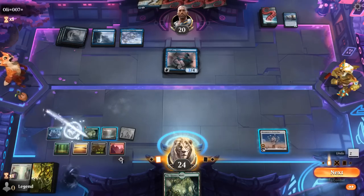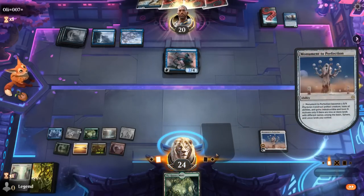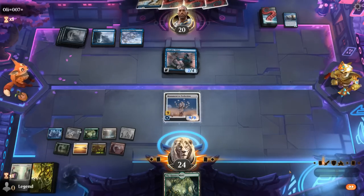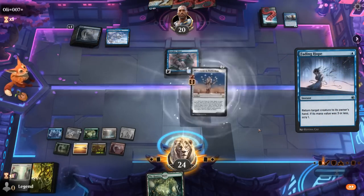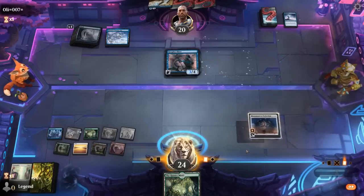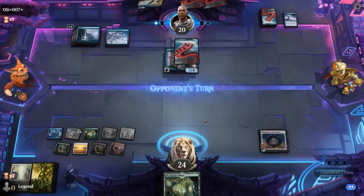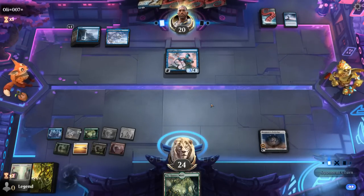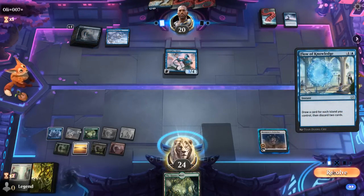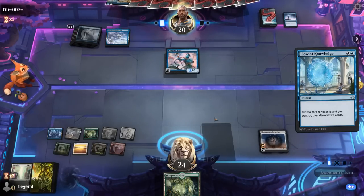We'll leave Mirex untapped. Opponent does appear to have a bounce spell — so we replay Monument and hope there's no Negate. It resolves, so we can either activate Monument for an extra land or turn it into a creature, but since it has summoning sickness we may as well get another land. Flow of Knowledge is bad news — they may be able to string together enough interaction to kill us with Haughty Djinn before we win with Monument.